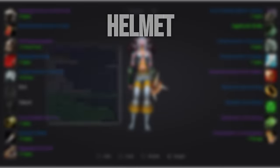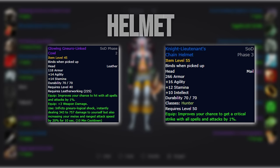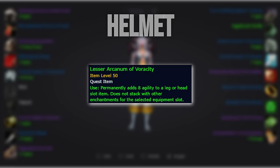Starting off with the helmet, we'll go for our phase 2 option, namely the Glowing Neuralink Cowl. If the helmet is on cooldown, which thus far in Sunken Temple is quite rare, then the rank 7 PvP helmet comes out on top. We'll slap on a plus 8 agility enchant via a Lesser Arcanum of Veracity.